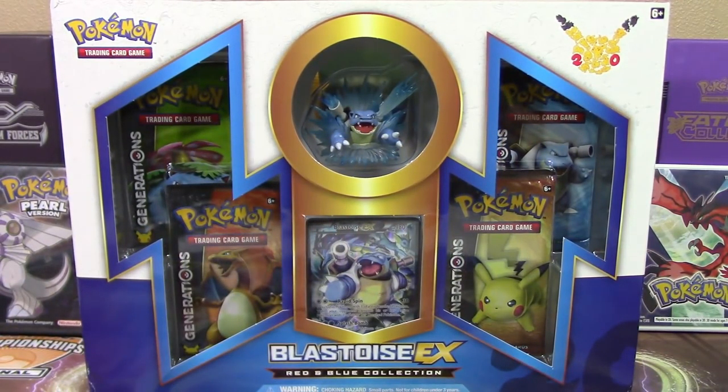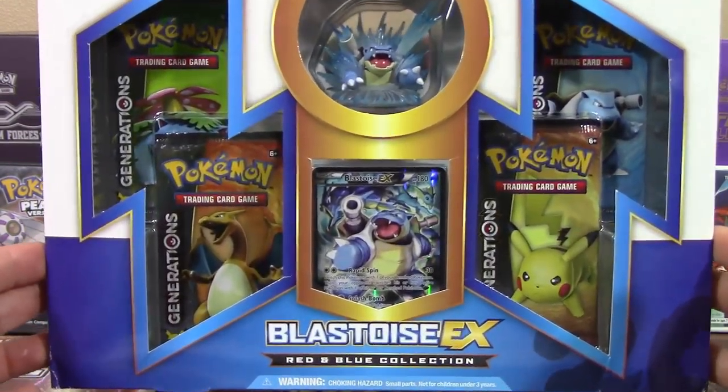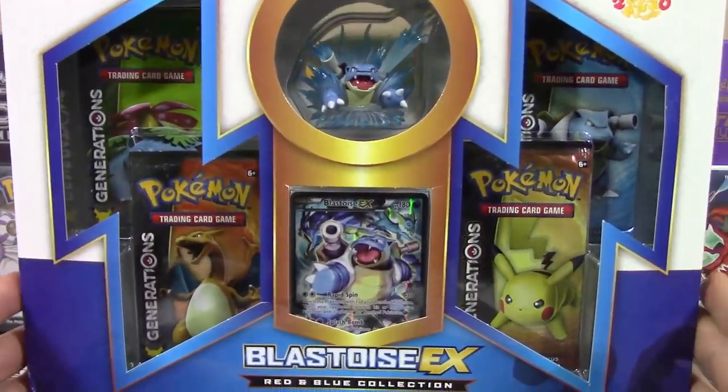What's up Pokemon fans, I'm Professor K for the Pokemon Evolutionaries, and we have yet another early product opening for you guys — this time it's the Blastoise EX Red and Blue Collection Box.